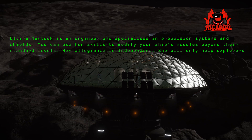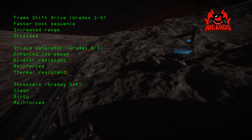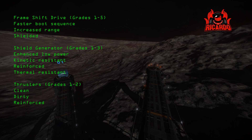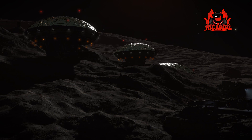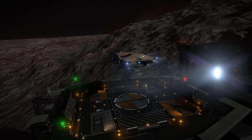Elvira Martak is an engineer who specializes in propulsion systems and shields. You can use her skills to modify your ship's modules beyond their standard limits. She offers frame shift drive upgrades grades one to five — faster boot sequences, increased range, and shielded. You've also got shield generator upgrades grades one to three: enhanced low power, kinetic resistant, reinforced, and thermal resistant. Then there are thruster upgrades grades one to two: clean, dirty, and reinforced. Given that everyone's using low heat emissions to take on the Thargoids, going straight for dirty drives might not be the way to go — something I've been experimenting with.